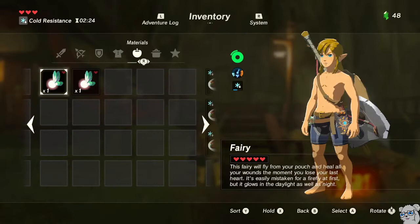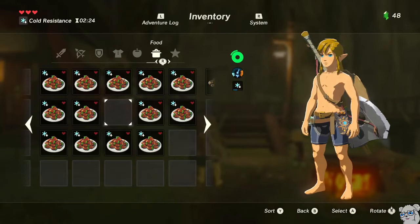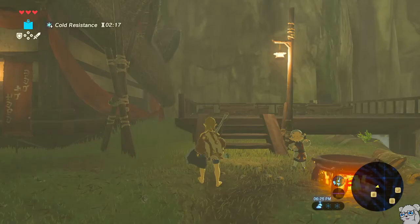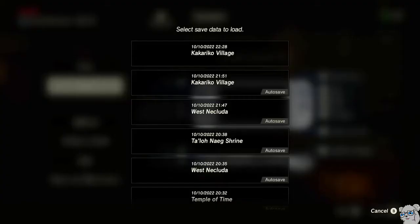So we're going to eat the Seared Steak, because we don't want any steak that's going to be loaded in from the save to fail the load. Then we're going to take these two fairies and drop them on the ground — it's faster than eating them, since the game will try to get us to confirm. Everything else can stay the same, and we're going to reload the save.